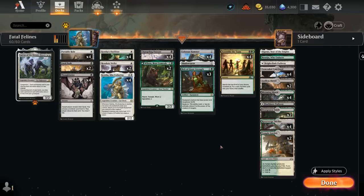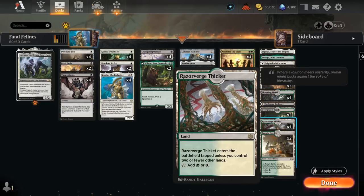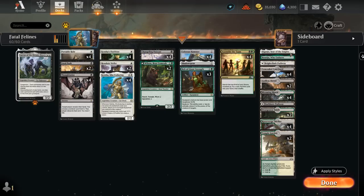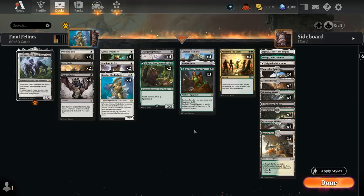Our mana base features a lot of fast lands including Concealed Courtyard, Blooming Marsh, and the recently added Razorverge Thicket — all 12 fast lands so we don't take much damage off our mana base. We mostly only need two or three lands to operate, with a couple of shock lands and pathways to round it out. The channel lands Boseiju and Eiganjo can also get a discount from controlling a legendary creature, and we've got Wilson, Kemba, and potentially Lurrus to provide that discount. That's our deck — let's jump into some games.